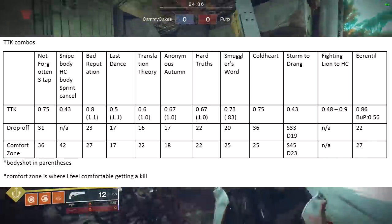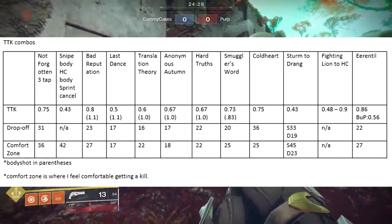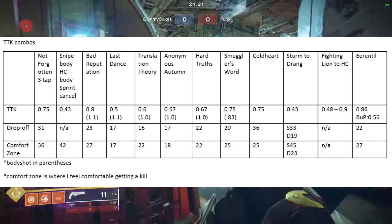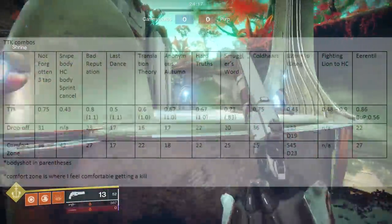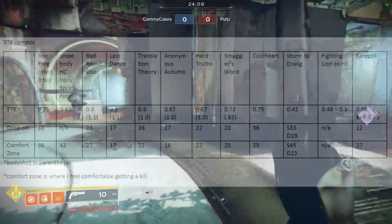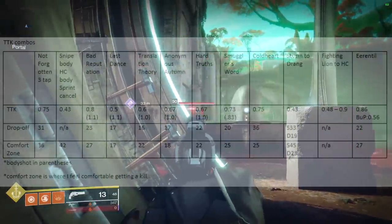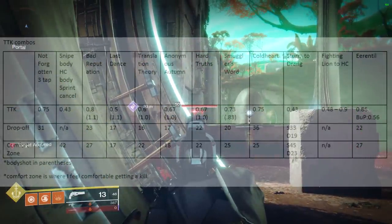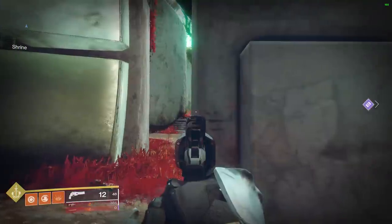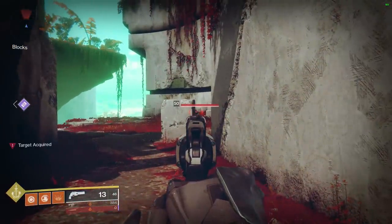A shotgun requires one easy shot, whereas you might have to land 10 consecutive automatic shots while backpedaling — and even if you do everything right, there's a chance they might hit godly pellet RNG. So simply throwing on a proper loadout doesn't guarantee immediate success. Inevitably you have to enter shotgun distance to cap an objective or grab power ammo. This is where anti-shotgun strategies come into play. To list a few: radar manipulation, faking movement and intention, abilities like nades and melees, exotic choice, being patient, team play, ammo starvation. You'll need to build a very extensive playbook — be happy that the average shotgunner's playbook just contains one play: hold forward.